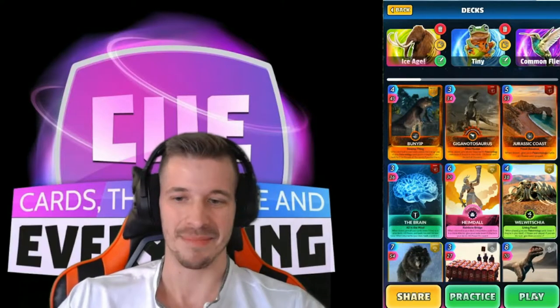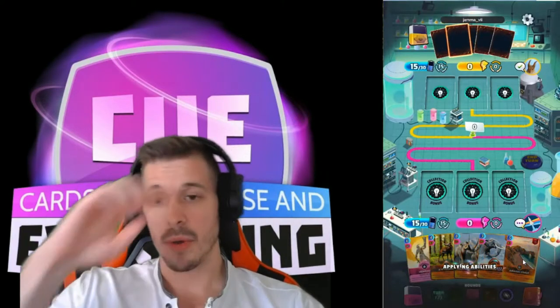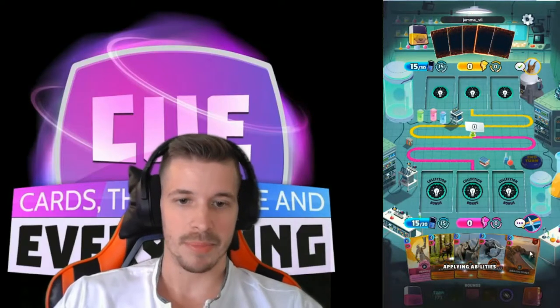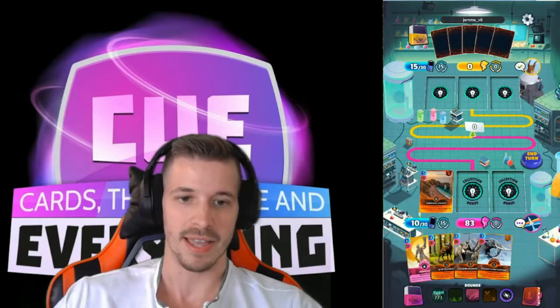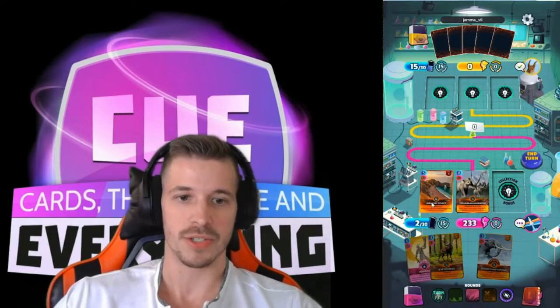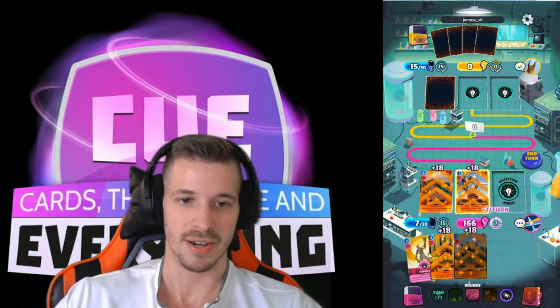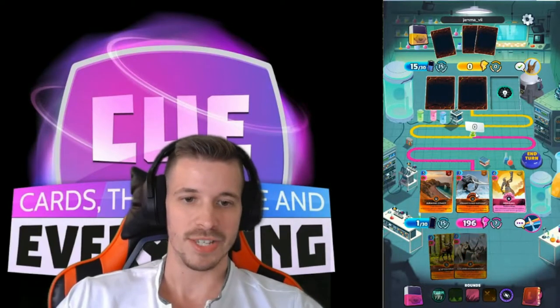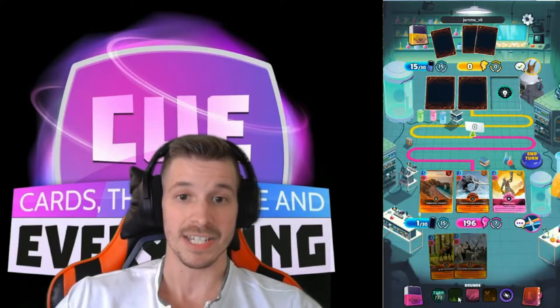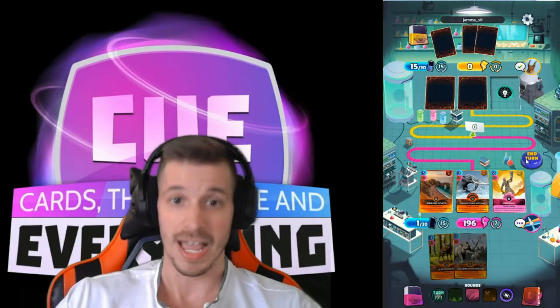Here we go guys, first game. So what we're gonna do here is place this Jurassic Coast at the bottom because these last two cards will come in. We're running into issues — we'll need to use this so we can use all three cards in a Heimdall.